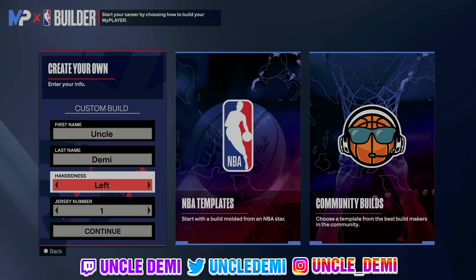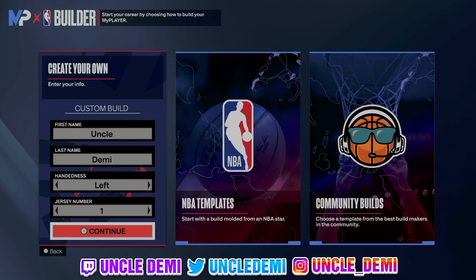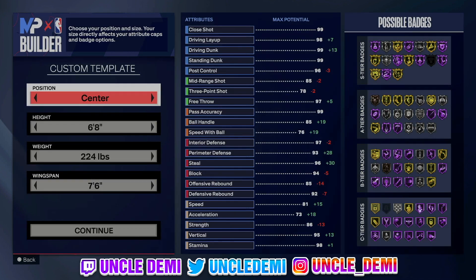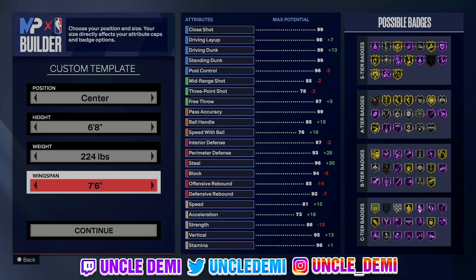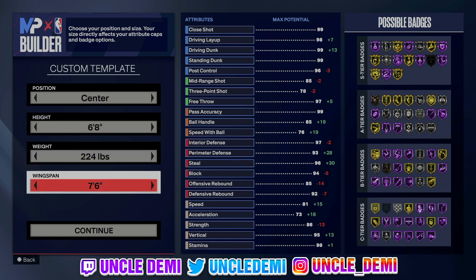First and foremost, left or right handed doesn't really matter — it's not gonna change the name of the build. We're going left handed, 6'8 with 224 pounds and a 7'6 wingspan. The reason being is because we want to make sure we get that 85 offensive rebound. You can change this any way you want — the rebound is not gonna have much to say with it. But since I do have strength on this build, I went ahead and went with the 85.